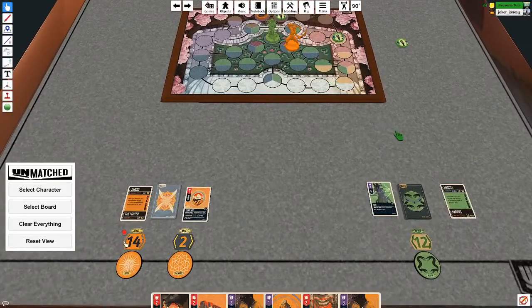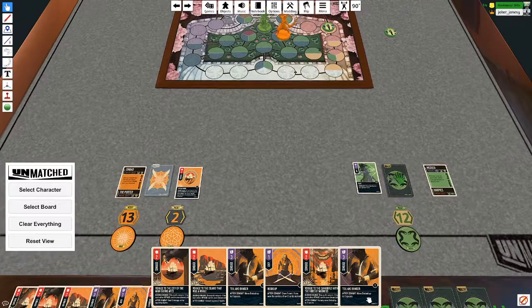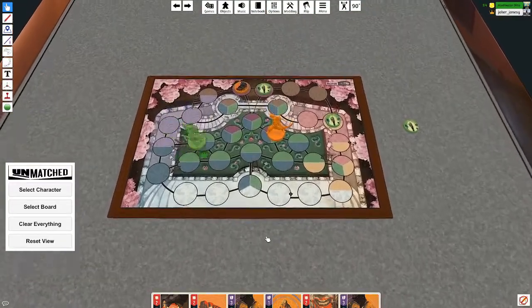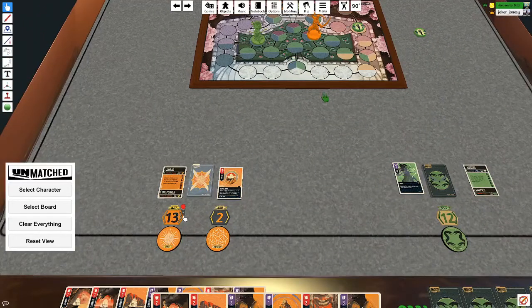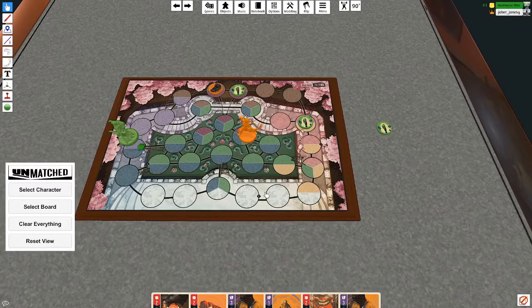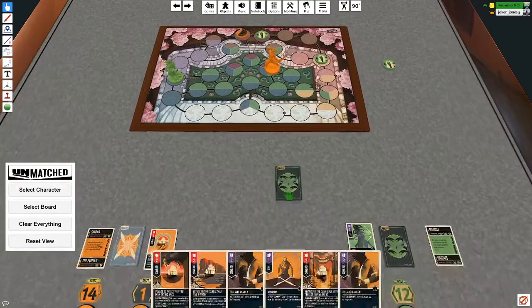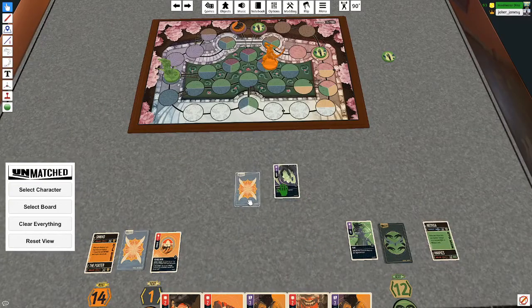I'm gonna take a damage, I assume. I took a damage. I'm gonna maneuver Medusa. You could hit the Porter instead with that one damage if you want to. Yeah, let's do that — why not? Somebody can keep his health. Medusa will go there. I don't like that. And I'm gonna hit the Porter with the Harpy with this card.